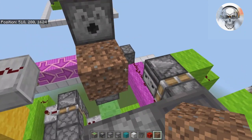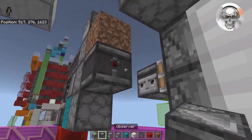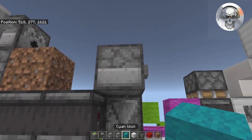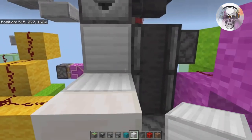On the bottom of that dispenser, place a dirt block — this is where the tree will grow. Below that dirt block, crouch-place an observer onto that dropper and one more just like this. You should see it comes right underneath this dropper here. Add a decorative block of your choice to neaten that up. Your area should now look complete.